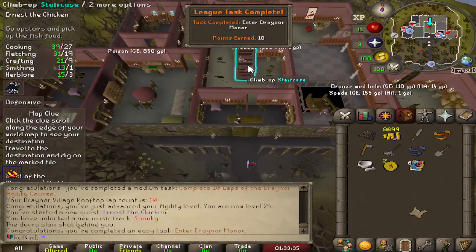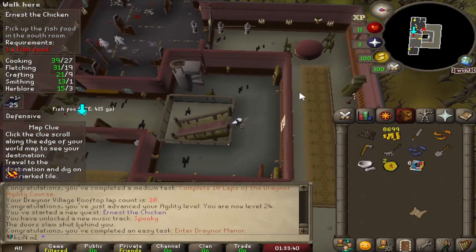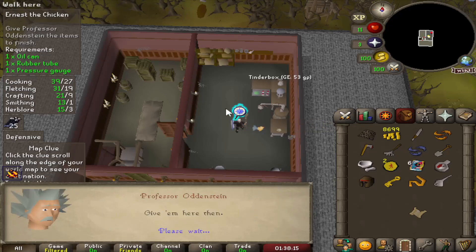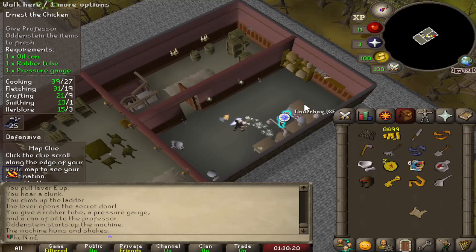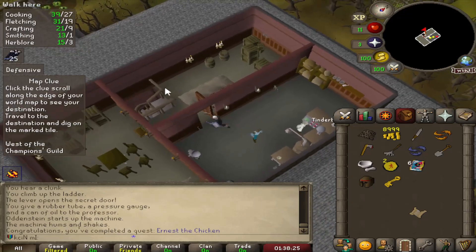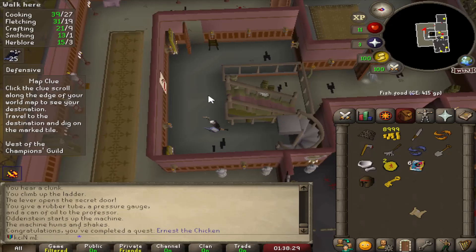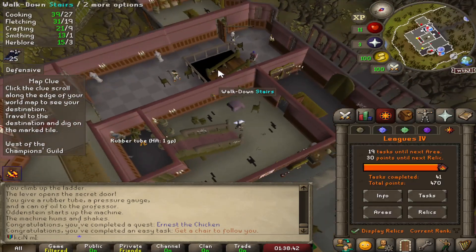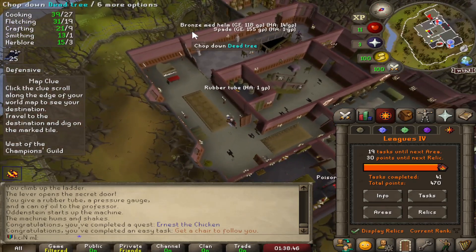Coming up to Draynor Manor — should be an easy task right there, just entering the manor. We're going to go ahead and just do Ernest the Chicken real quick since I'm here. We got all the items, let's just turn them in — that should be the end of the quest. Easy, easy 4 quest points. We also got a chicken to follow us for another task. So we're very close, 30 points away from the next relic.